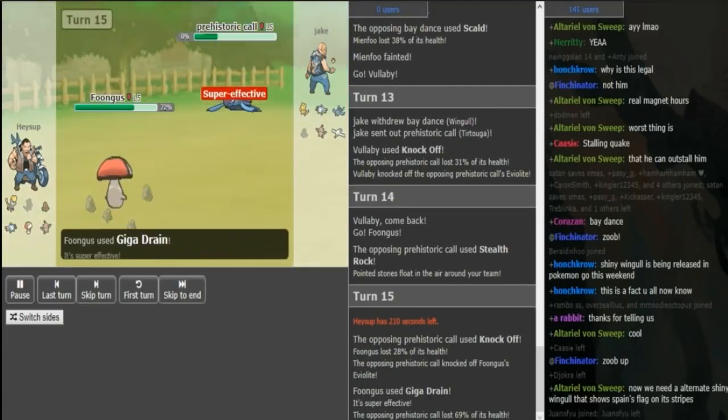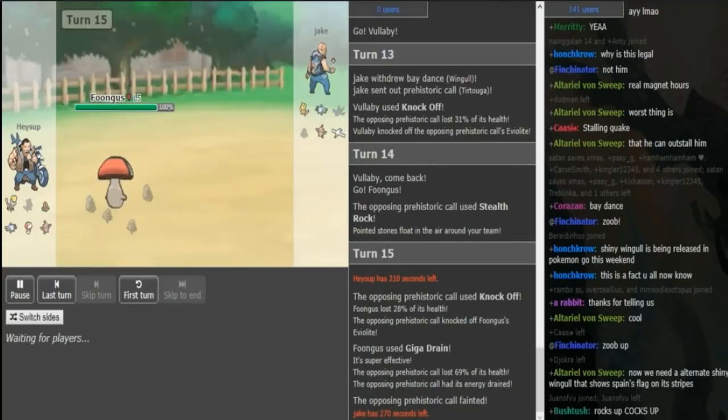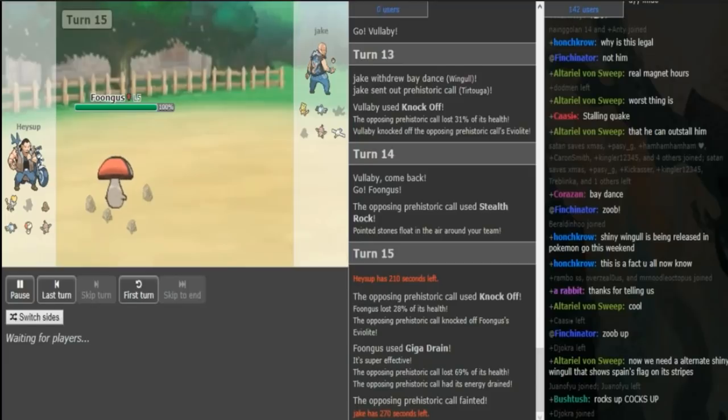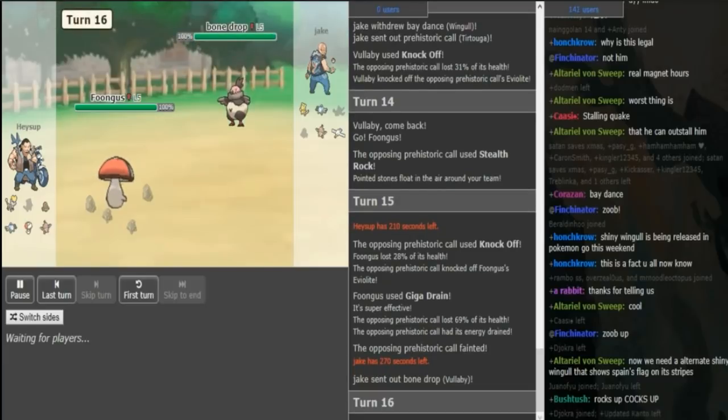He actually does sack it off too. A hard Giga Drain comes out — I guess he was predicting the Sludge Bomb, just trying to knock this Foongus off. So if the Sludge Bomb had come out, that would have been great for Jake. But Haysup just clicks the safe Giga Drain and gets rewarded. Now Jake can just go hard into his big Vullaby or Wingull — whatever bird comes out. Both are very scary to Haysup's team, and whatever bird comes out, he finally has to sack this Magnemite that has cost him so much.